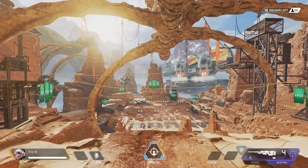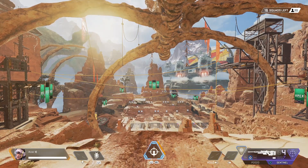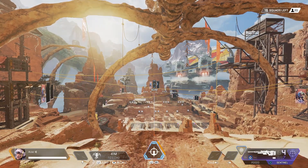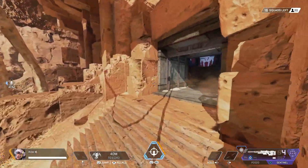Now let's check out the tactical ability: Echo Relocation. You have a little bat that just chills with you until it needs to be used, and there are a lot of different ways to use this ability. With the tactical, we're going to send out this little bat — it goes 40 meters in front of us.